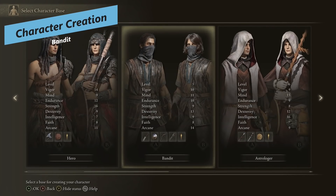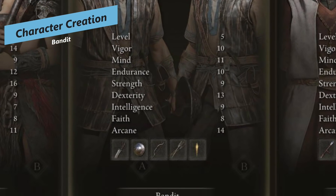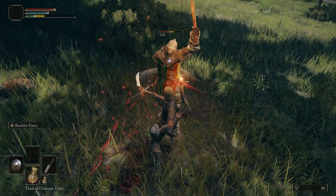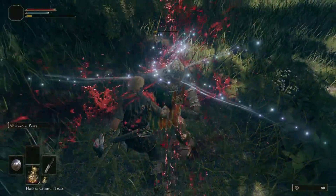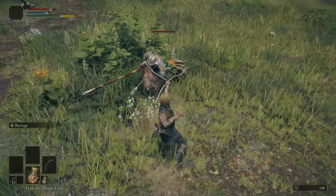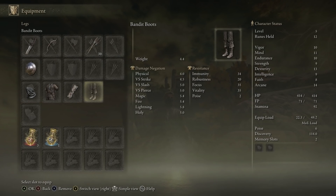Let's start off with Character Creation as the Bandit. You start out at Soul Level 5, which is severely lower than a lot of the other classes. Your highest stat for some strange reason is Arcane, next is Dexterity, and then you've got a pretty average Vigor and Mind. You start out with the Great Knife, which is a very short range weapon that doesn't do tons of damage. The main weapon you start with is the Short Bow, which we'll talk about in a little bit. You get the Buckler and a couple of Bandit pieces, which we're going to look to replace.